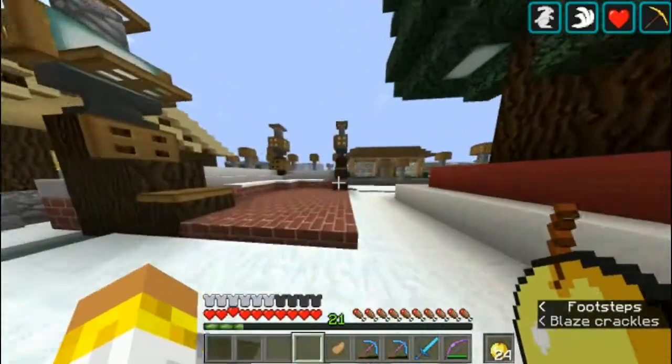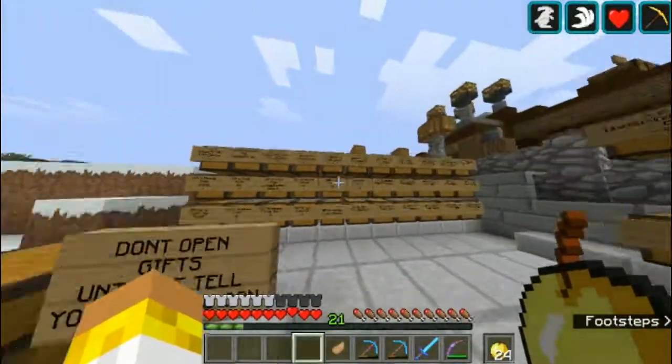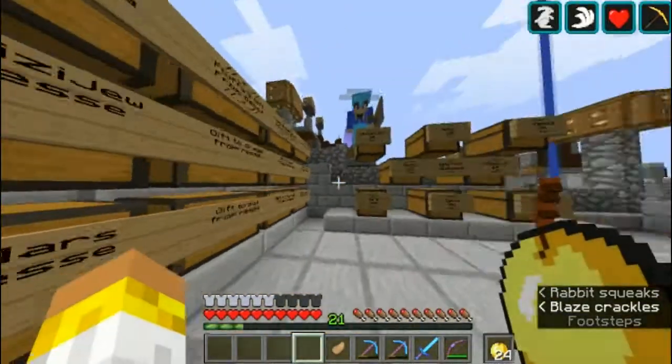Let's just hop back up. This is spawn — for Christmas we're getting ready, so we're going to have gifts and stuff. There's a lot of gifts being given to people.